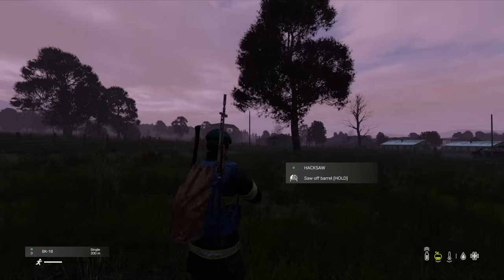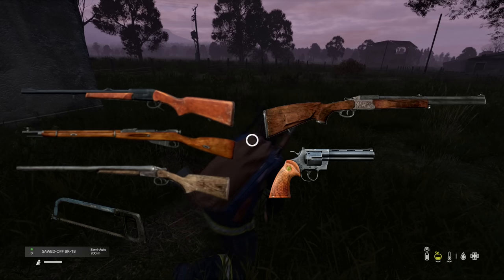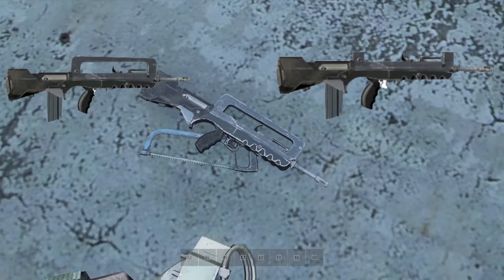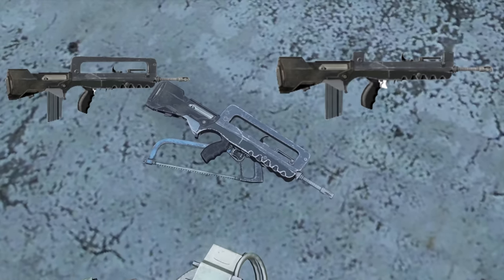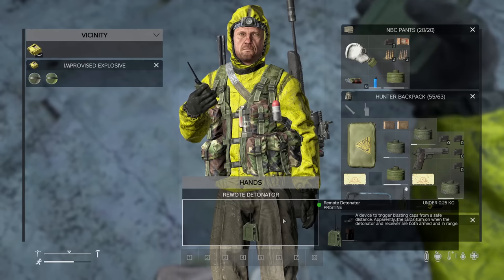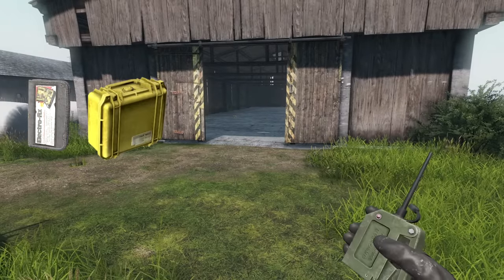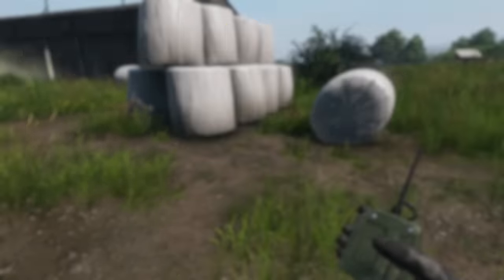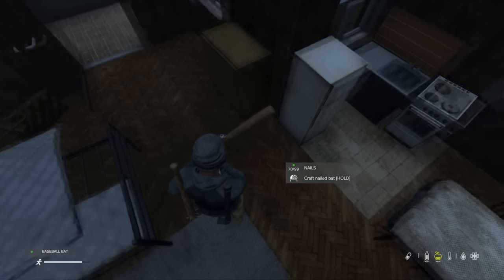The BK-18, Mosin, double barrel, Blaze, and revolver can be combined with a saw to remove the longer barrels. This not only makes these weapons fit in backpacks and smaller inventories, but makes for extremely deadly short-range weapons. For explosive action, combining an electrical repair kit with a protective case will make an improvised bomb, and combining a detonator with a screwdriver will give you a battery.